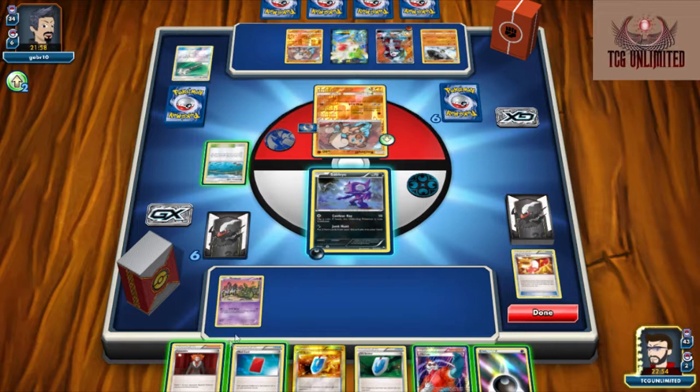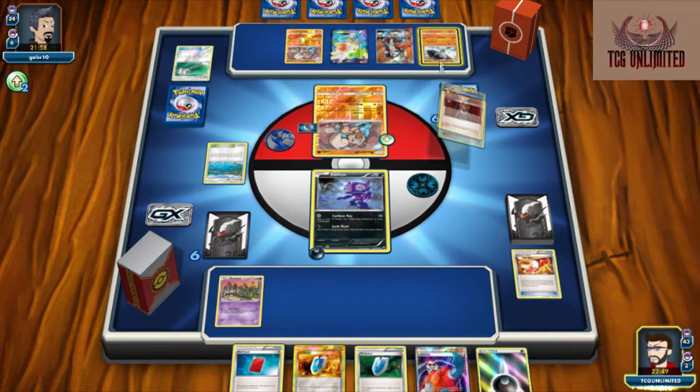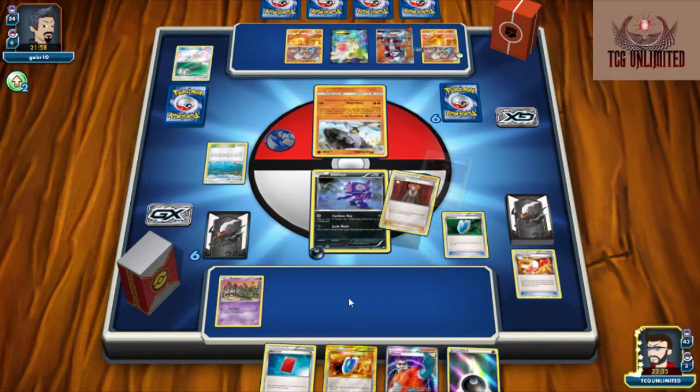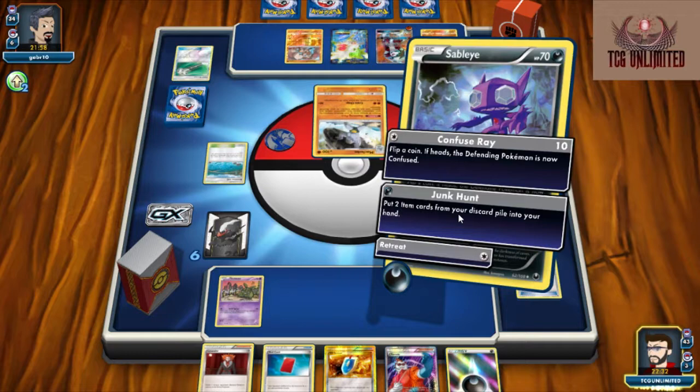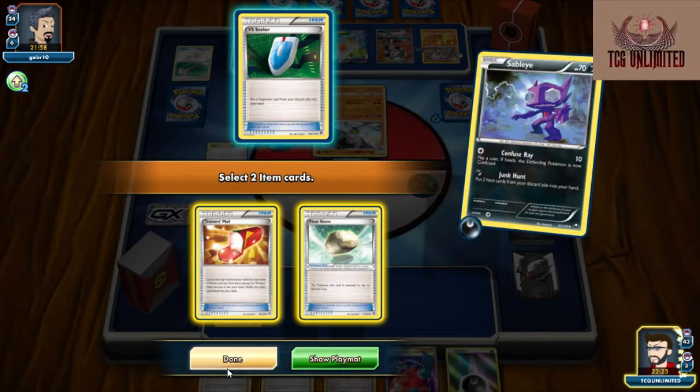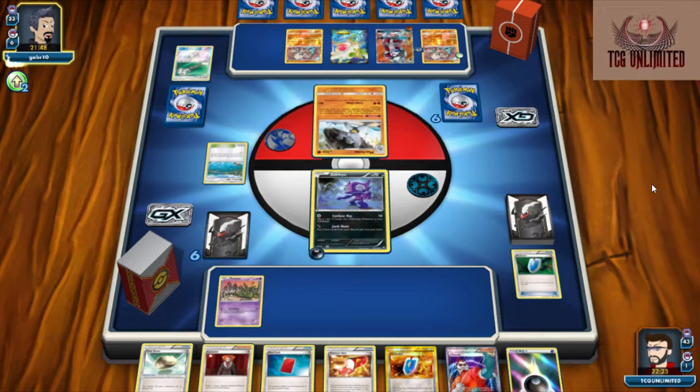We're going to punish him as much as possible. So what we're going to do is Lysandre out this Machoke, then burn a Via Seeker to get the Lysandre back, and then we will Junk Hunt — get back our Trainer's Mail and Float Stone. This is pretty much — other than Stadiums, which we don't run any — that's why I'm not afraid of Field Blower. Field Blower is not going to help him in this game. Most decks can't get back items unless they're playing Sableye.